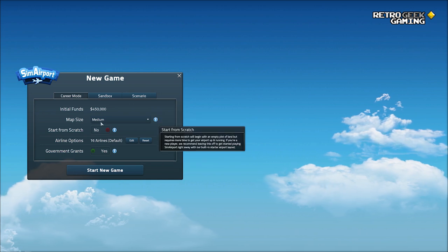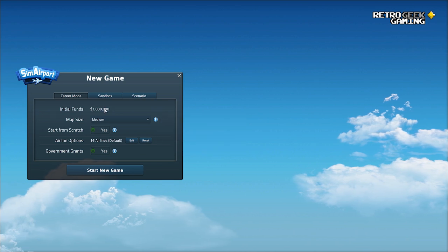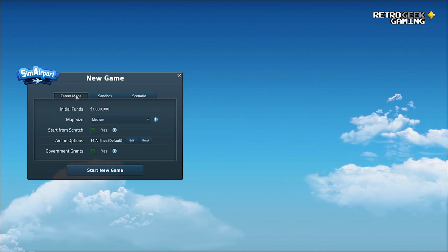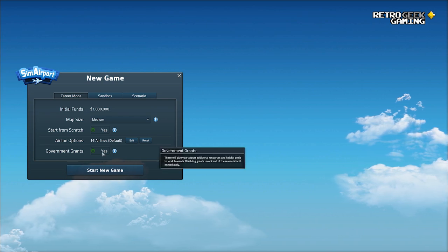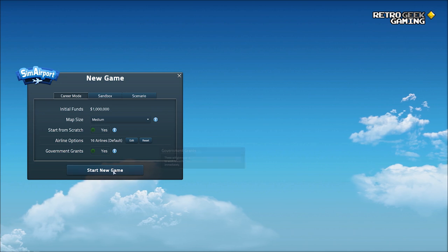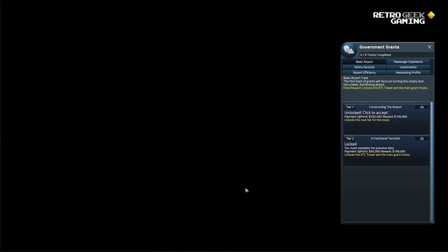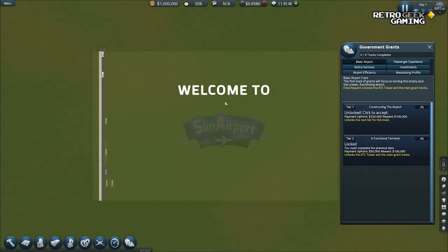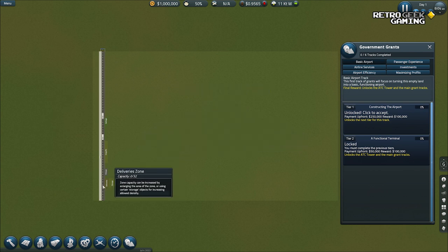New game. We can't change the map size for now. We will start from scratch with one million dollars in career mode, because I think it's more fun if we have some challenging constraints. We're going to have some government grants to help us get off the ground, literally. Welcome to the team and report. Some of the things we had seen in the previous loading are still there, like these zones. I said areas because I can't pronounce zones very well, so we'll call them areas.